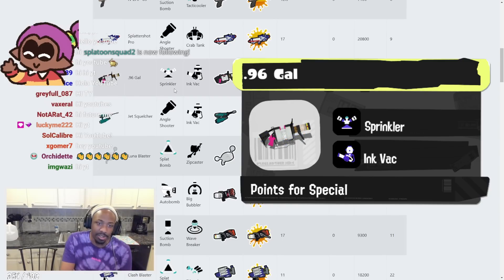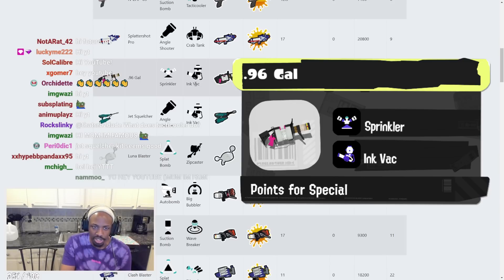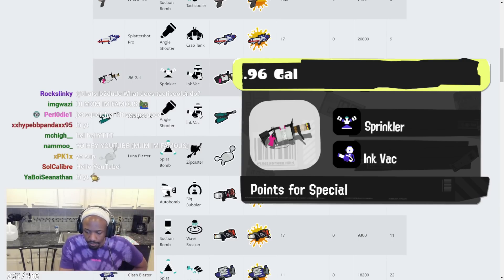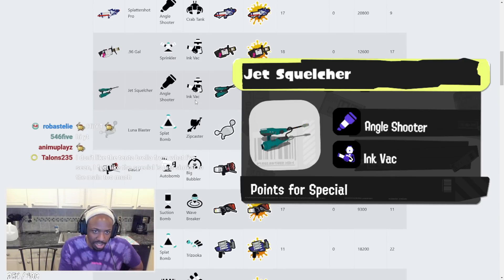.96 Gal has Sprinkler and Inkback. Decent kit — I haven't had the chance to use the Inkback myself, I don't think many people have, so we'll just have to see how good it really is. Sprinkler is kind of underwhelming — maybe they buff it in this game, but who knows.